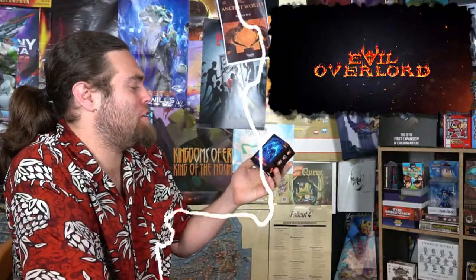Hey guys, welcome back to the Unfiltered Gamer Kickstarter card game review. Today's game up on the tabletop is called Evil Overlord. It's a game for two to eight players, takes about 10 to 30 minutes to play, and it's for ages six and up.